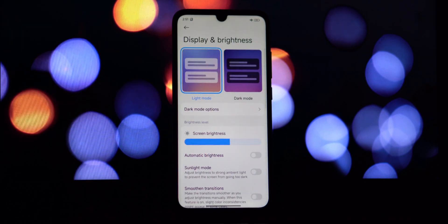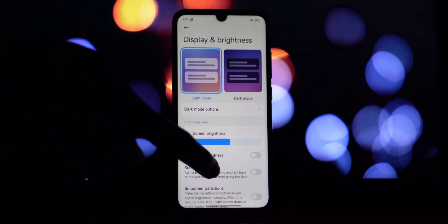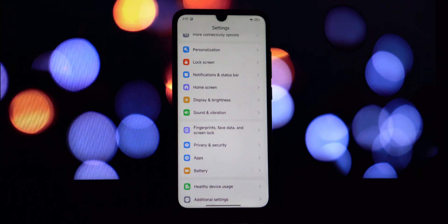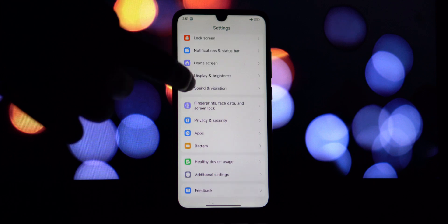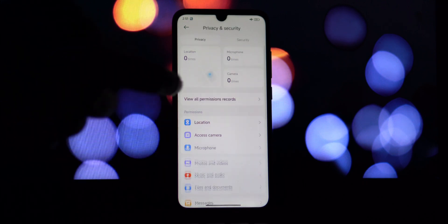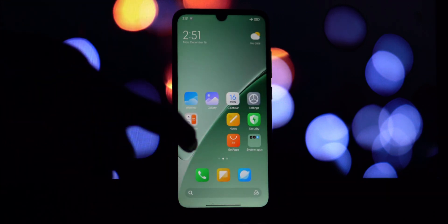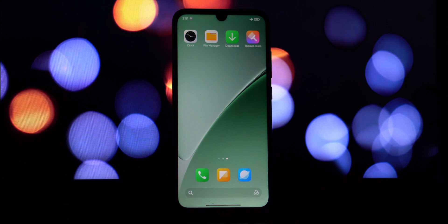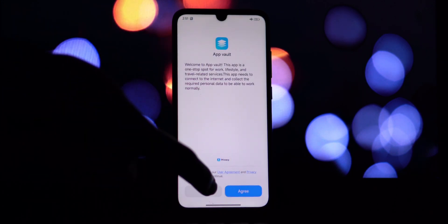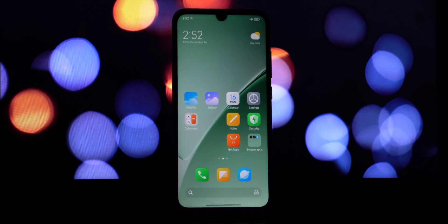Sometimes the brightness doesn't respond accurately or jumps around unexpectedly. I've also encountered a case where I couldn't clear the recent apps — the option to clear all simply wouldn't work, forcing me to swipe away each app individually. The RAM management also seems really poor on this 4GB device — I'm consistently seeing only around 800 to 1000 megabytes of RAM free, which severely impacts multitasking.